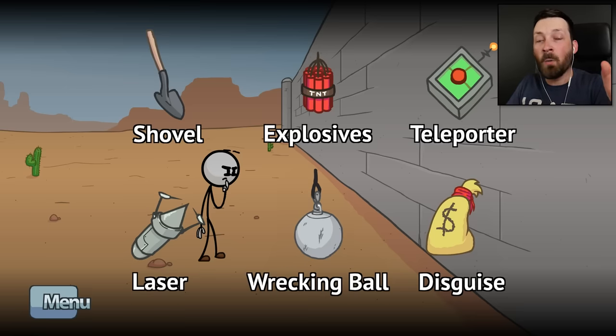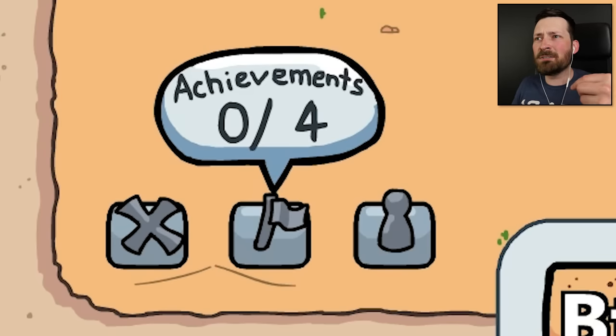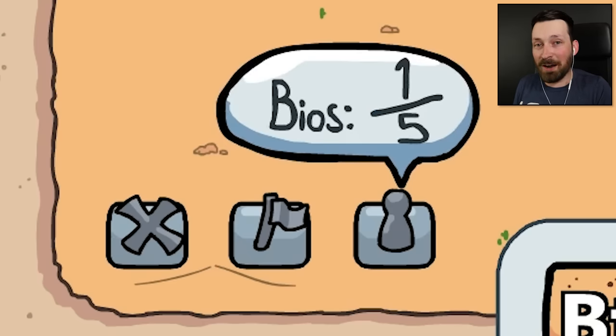I'm gonna try to 100% the game for you guys. It's not just gonna be the successes — I'm also gonna find all of the fails. And now they've also added achievements, which I'm guessing you probably just find by screwing around, as well as character bios. So if you see a character in a cutscene, you gotta click on them so you can learn more about them later on.